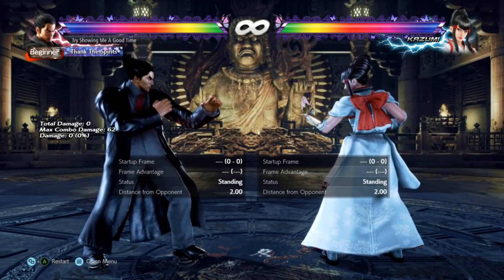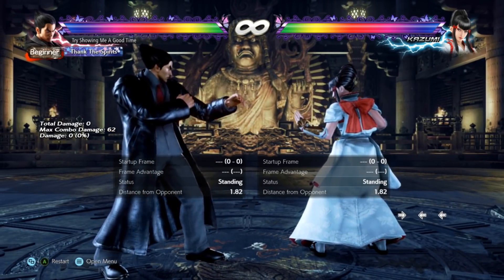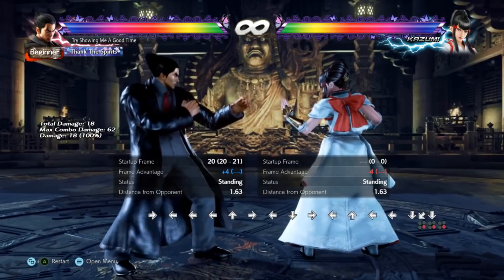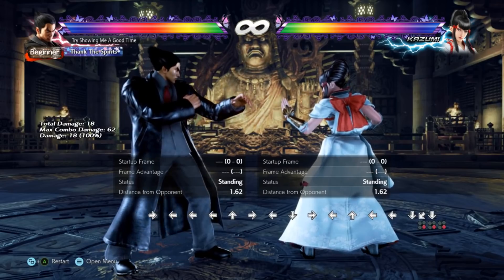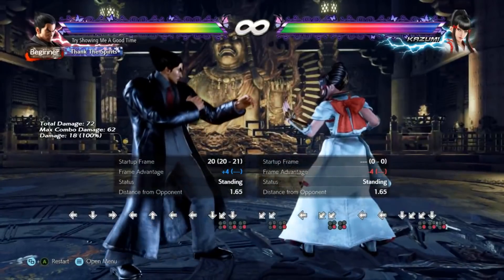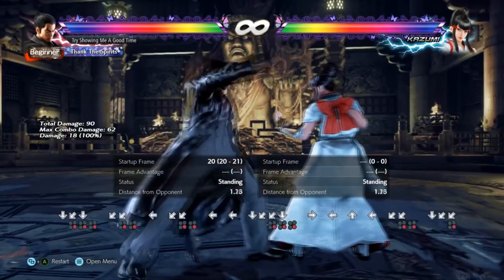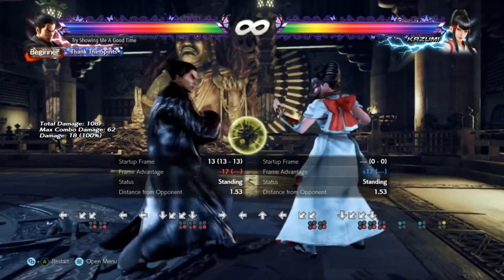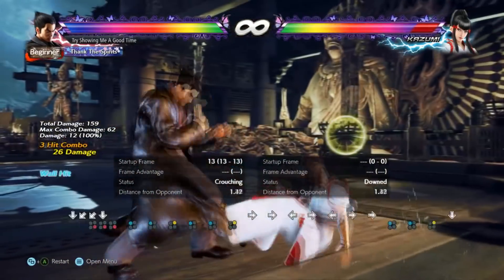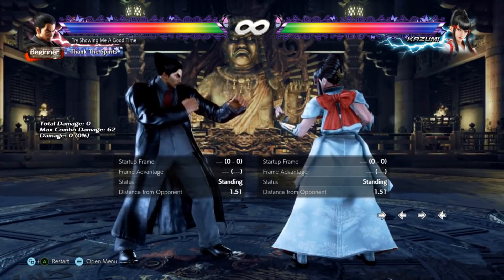Next up — maybe a controversial pick — but Kazuya's d/b+4 I think deserves a spot on this list. The tracking is insane; it's not listed as homing, but it might as well be. Because it's plus four along with Mishima jabs, they can step-check the 1-1-2. So if they try to step after the d/b+4, you can hit-confirm the 1-1-2, which is the usual Mishima stuff — really nasty to deal with.